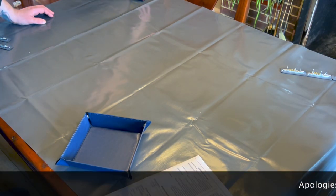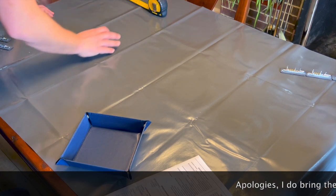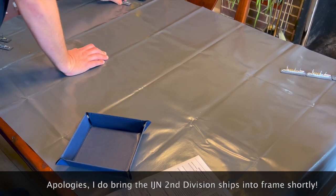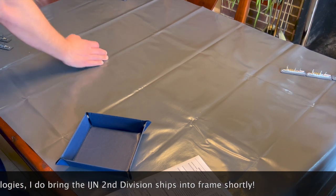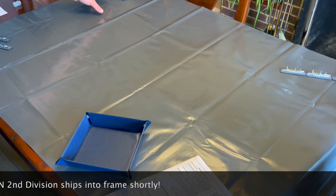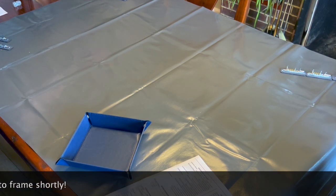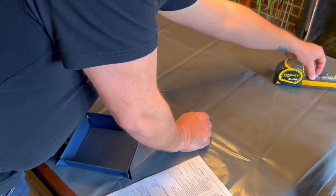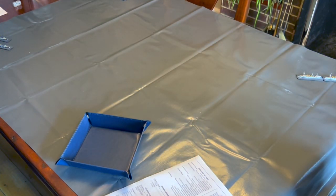These are protected cruisers, very much out of date — about 15 years old by the time of the engagement. The main thrust of Japanese power is in the first division. The idea is to split the fire of the Russian Pacific Squadron. The Russians have the same movement of 8 inches and come on in line. No one is yet within range — the longest Japanese guns reach 14,000 yards and there's nothing there.